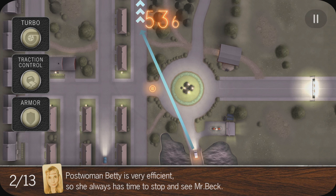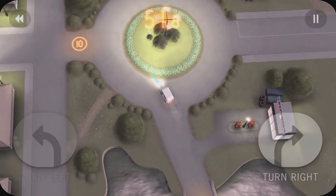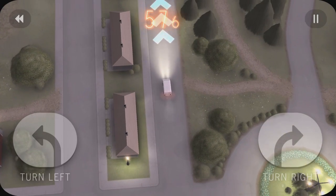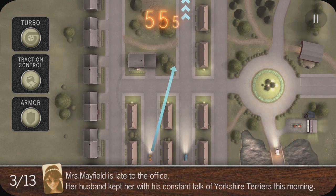Post phone Betty is very efficient, so she always has time to stop and see Mr. Beck. The people descriptions are very surreal and very weird — they're very interesting. She's got to go up the same way but she's a little bit slower, so it's not a problem. And you can see you only have 60 seconds to do it.